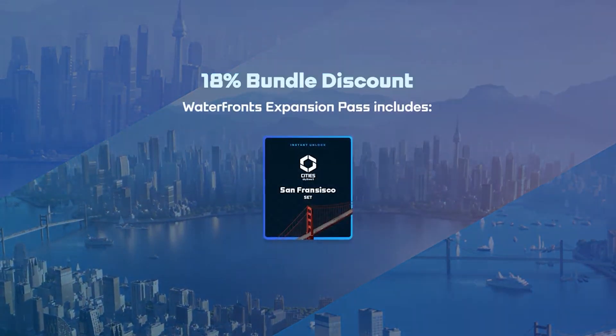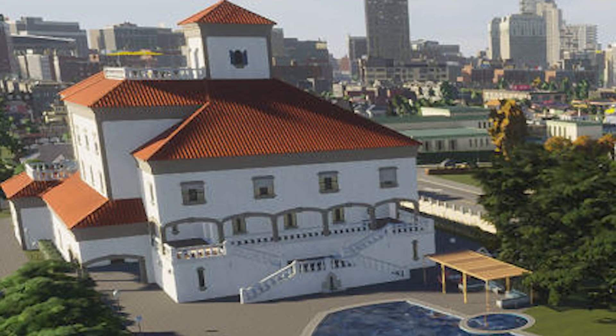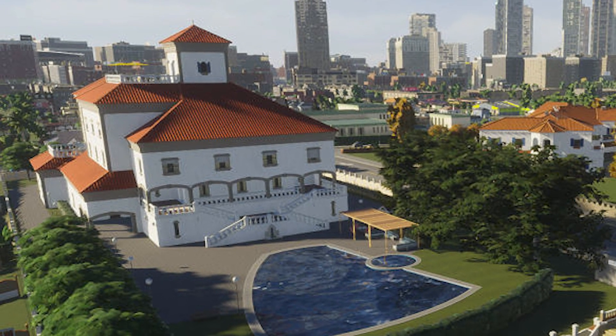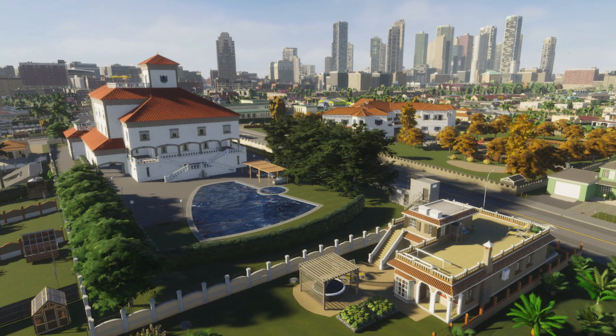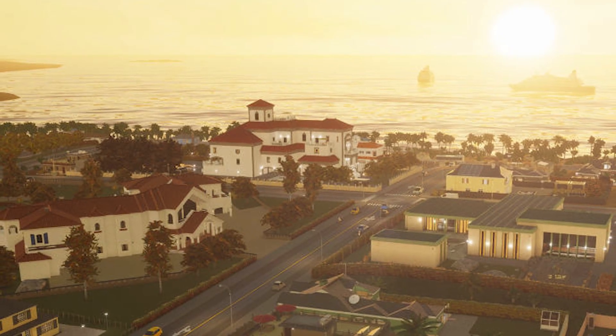The Beach Properties will feature 70 new assets, including 10 North American residential buildings with three levels — that's 30 assets — and 10 European residential buildings with three levels, again 30 assets. You've also got six signature buildings and four new trees.